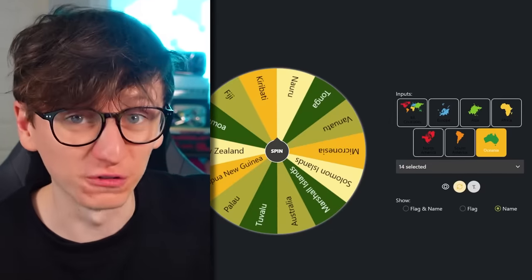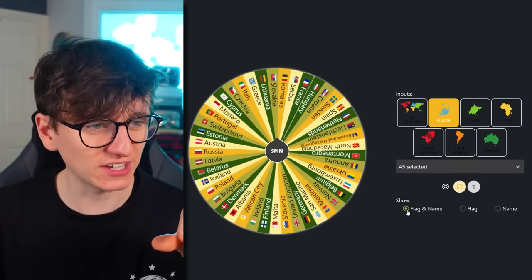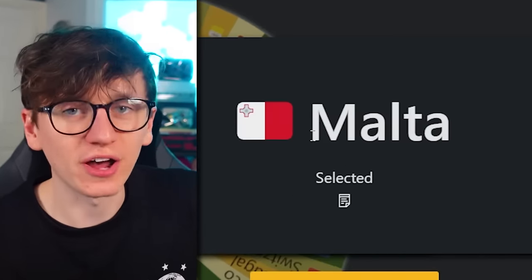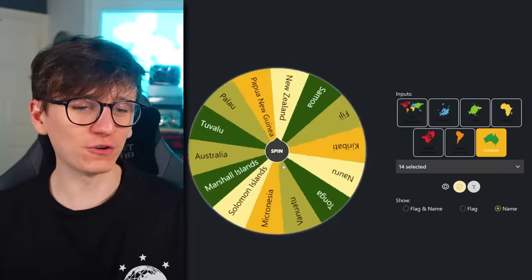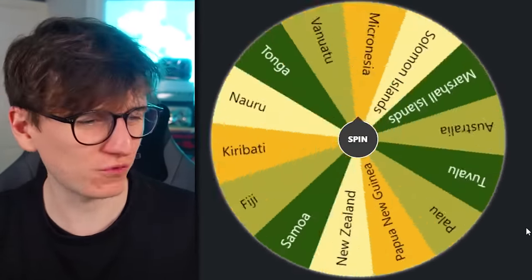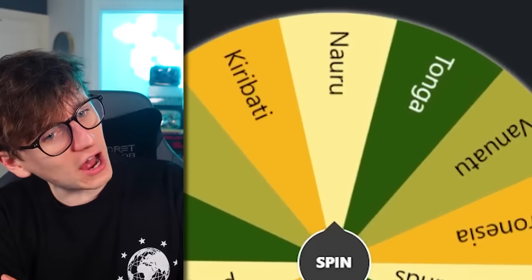Time for Oceania. Fun fact: the first time I started recording this, I had this ticked by default, so when I spun them, it literally revealed the flag in the answer, so I restarted the recording. 14 countries in Oceania. Many of them have very difficult and obscure flags, other than like Australia or New Zealand. And we are starting with Nauru.